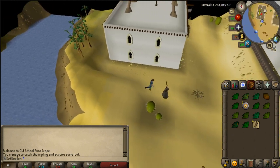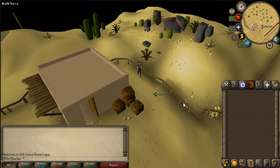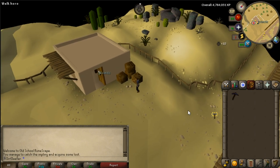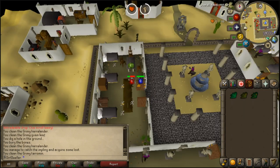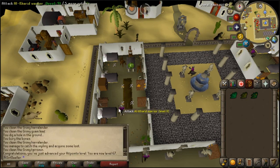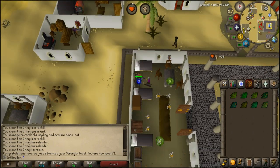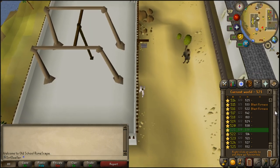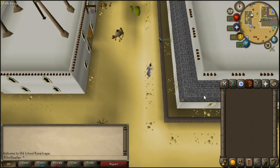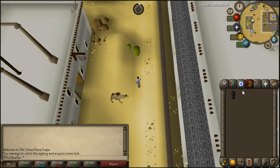I spend maybe a day just hopping worlds at the Alkarid bank trying to get implings. Here's my eighth mithril pickaxe — I don't have the chaps I'm looking for or the red spiky d'hide vambraces, so it's really annoying just getting pickaxes. Level 67 Hitpoints coming in, followed by level 71 Strength. I have to kill about 1000 to 1500 guards per level for Strength at this point.